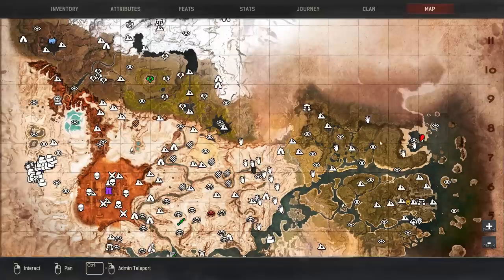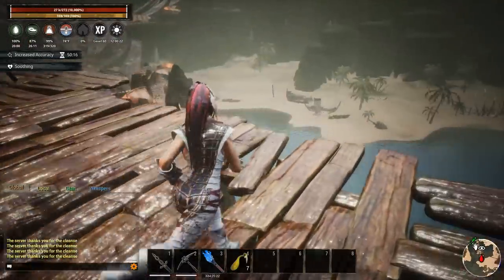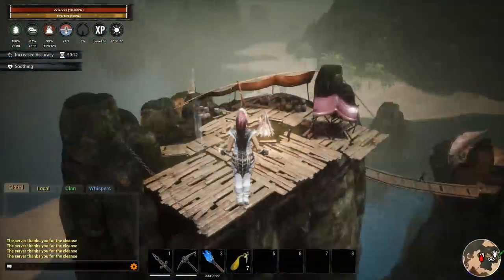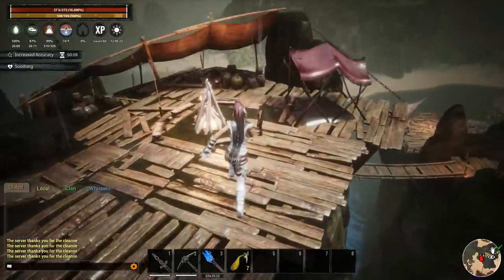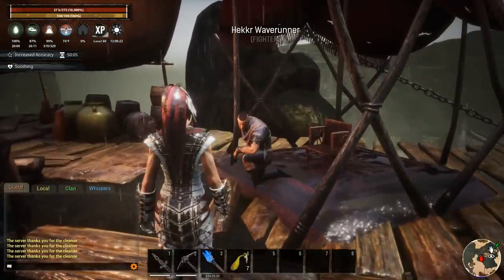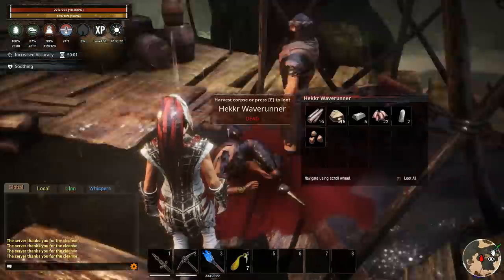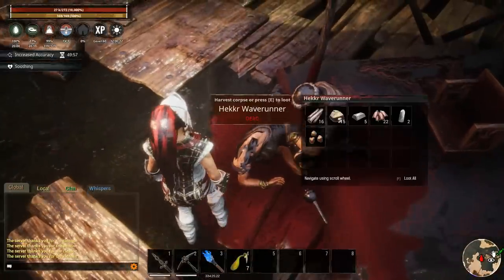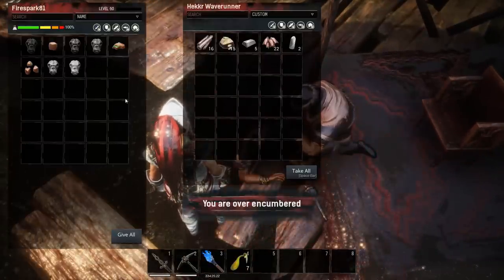Last, you need to head to Buccaneers Bay. Go all the way to the top of the scaffolding — work your way all the way up — and kill the fella that spawns up there. That gets you the final piece of the puzzle.